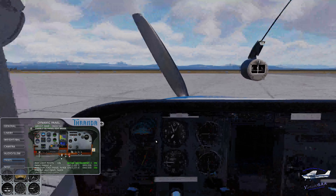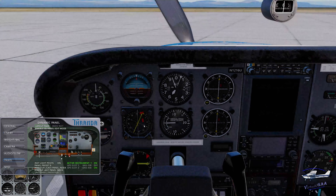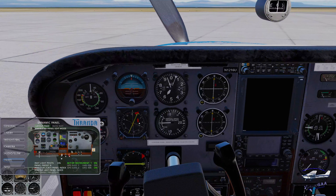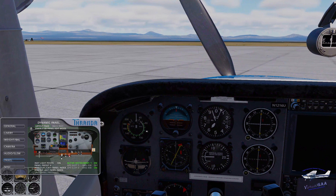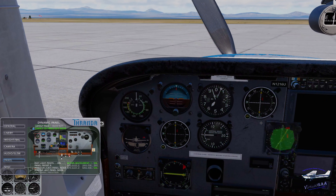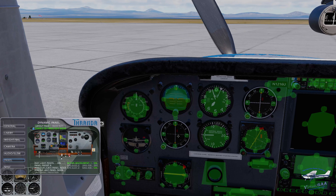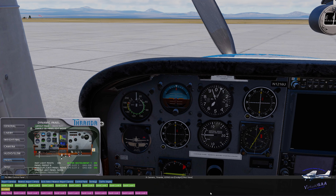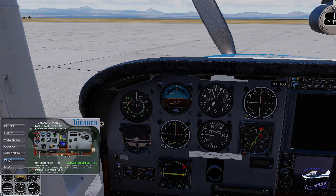I can choose a more traditional heading indicator if I want — the one usually found in the Cessna 172 — but I'm not going to spend time changing things around. If I did want to rearrange, I could turn the yoke off, pull this instrument up here, move this one over here, drop it right here — and boom, just that simple. You can see how easy it was to switch places with these two instruments.